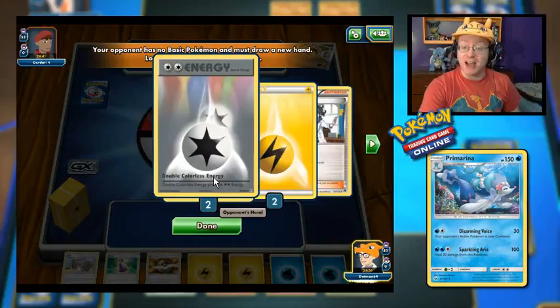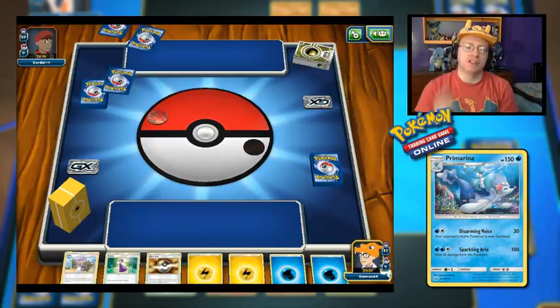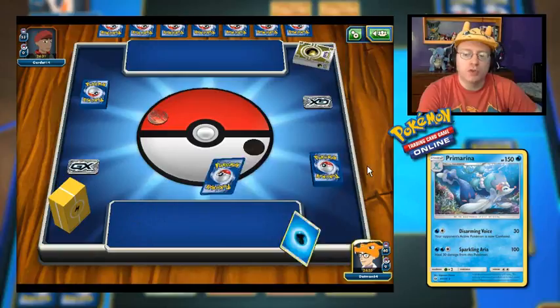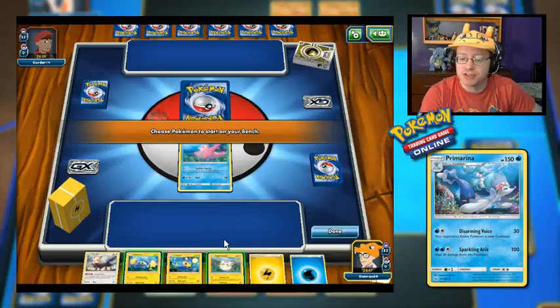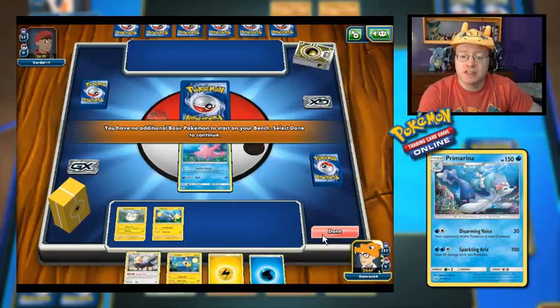Let's see if Professor Chaz has the skills to pull through. I'm going to mulligan — with a theme deck, that's kind of embarrassing. However, we see double colors and lightning. I didn't see what types of energy the opponent has, but we see a dragon-themed deck box. Why couldn't I have Fairy types in this deck? That would be amazing. However, I do get to start with Corsola.